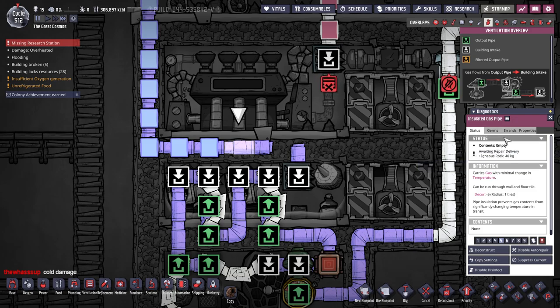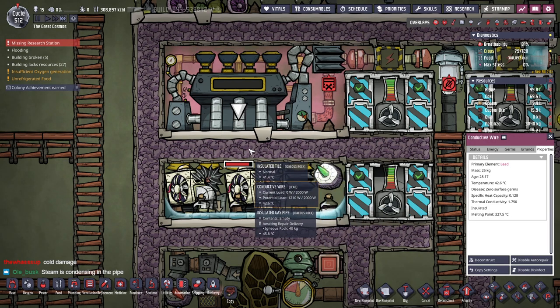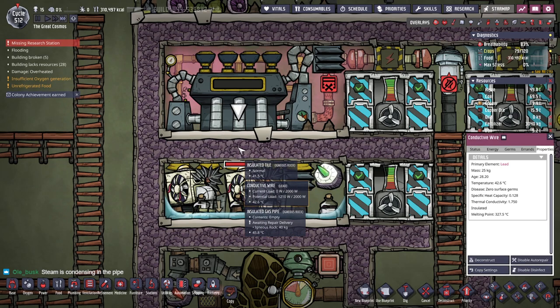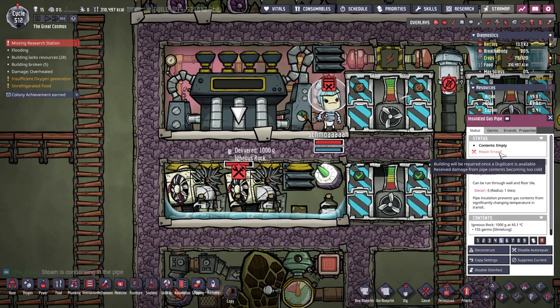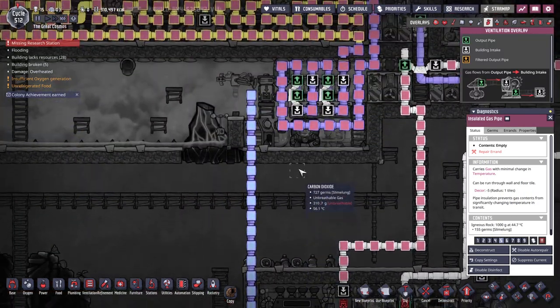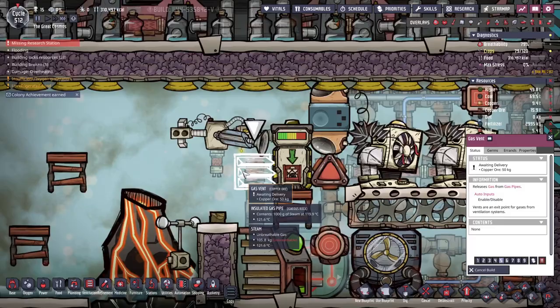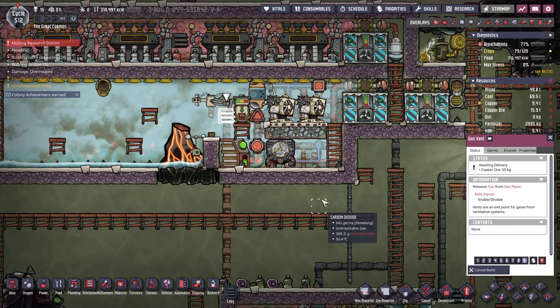Does it tell us why it got damaged? Awaiting repair delivery. Conductive wire. Insulated gas pipe. Awaiting repair delivery. Doesn't it usually tell us how it got damaged? Steam is condensing in the pipe. Oh. Build one of these quickly. Okay, okay, okay.